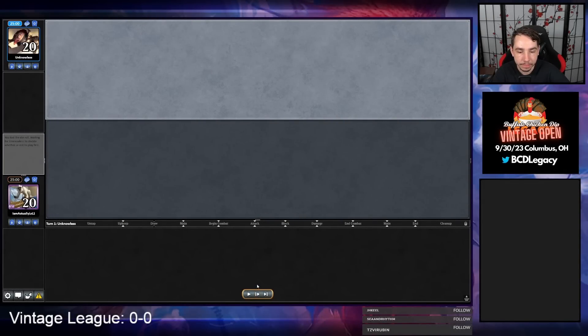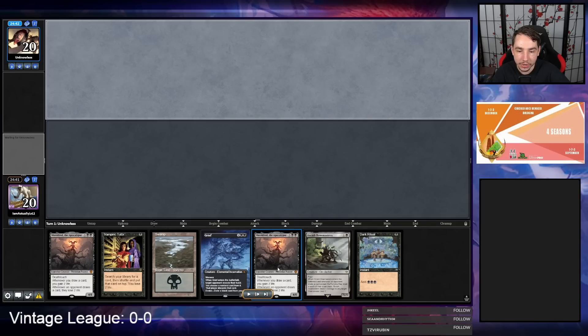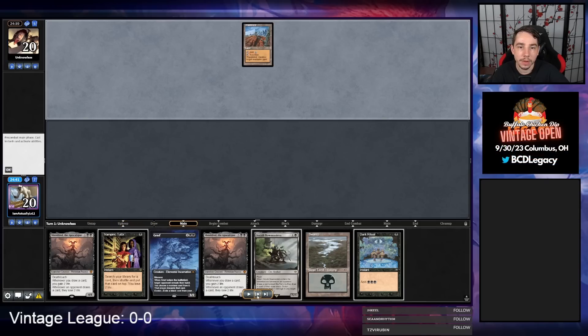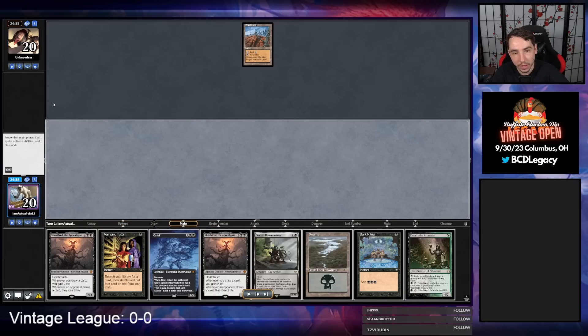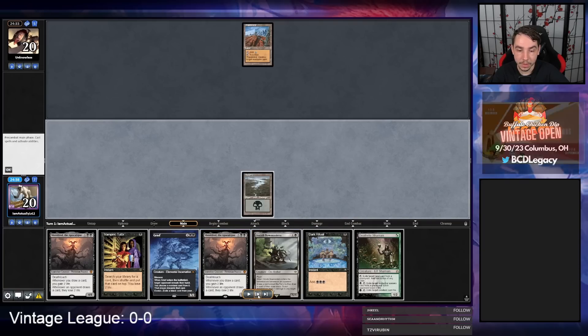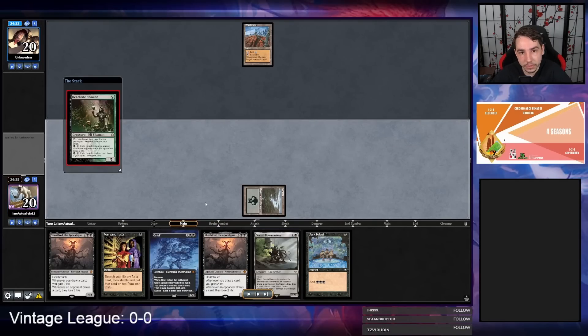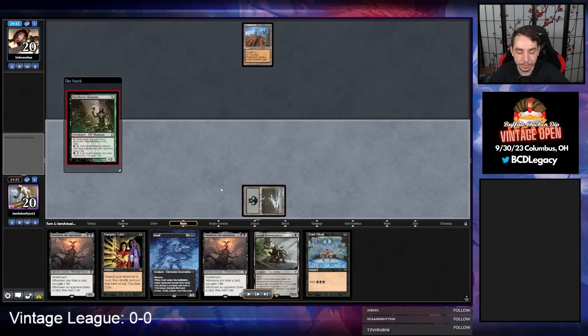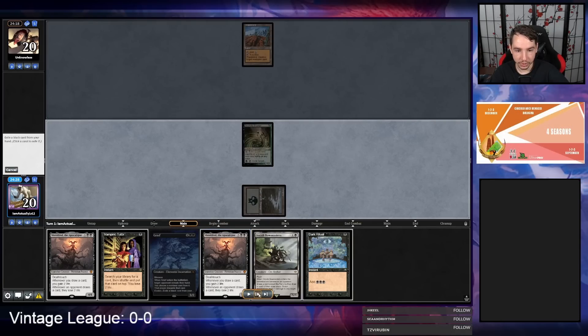Round one, game one. Looking at our starting hand, we've got Dark Ritual, Dark Ritual, Bowmaster, Vamp, Grief — can't ask for too much more than this. We are on the draw. Opponent has Wasteland. I think they're likely to be on Initiative. Deathrite Shaman's a nice draw as well, even though we don't have a land in the graveyard right now. I think casting Deathrite Shaman first was a mistake — I should have Griefed first to determine what I want to do. I assume we're going to be Grief pitching Shieldred — we don't need two Shieldreds.